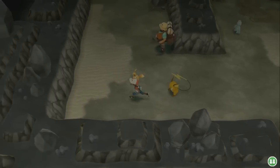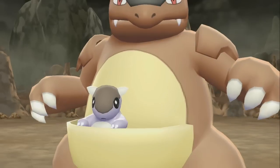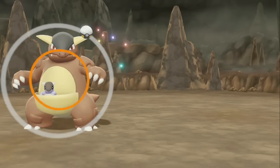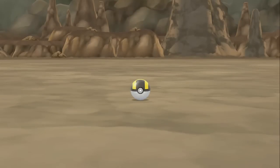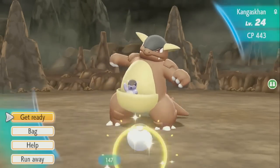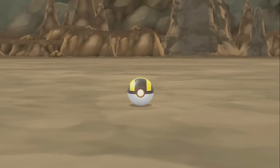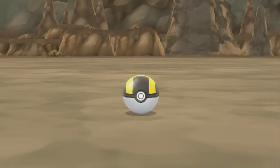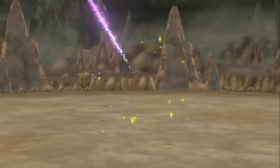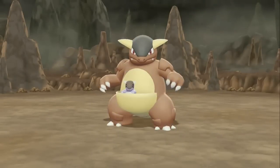Alright, now on to looking for Kangaskhan — the most rarest one. Kangaskhan finally pops up! I know I might have a hard time catching this one, and it jumps around too. I advise you if you have something better than Super Lures — I think they're called Ultra Lures — use that, because Kangaskhan has like a 1% chance of showing up, which is insane. And on top of that it runs away, so it's going to be extra difficult to catch. Use Ultra Balls too.